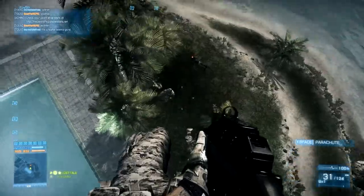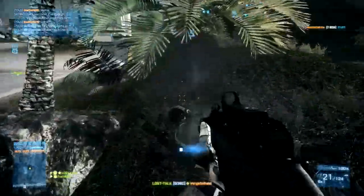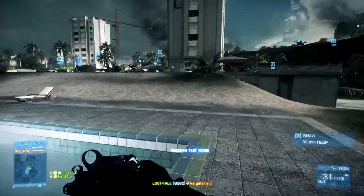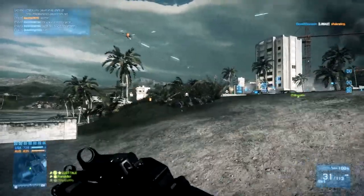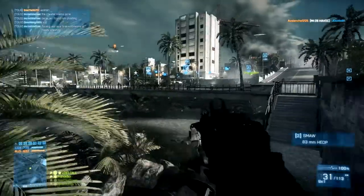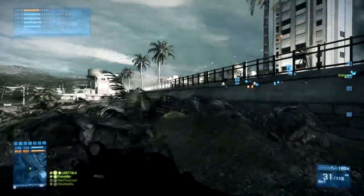As the situation doesn't seem favorable, I will jump and parachute on top of this guy, trying to get his start as a sniper in the match, although he had a very bad start with me going from there. Now their chopper is attacking us and I'm kind of far from the action here.